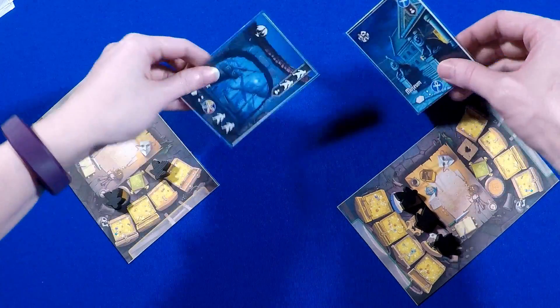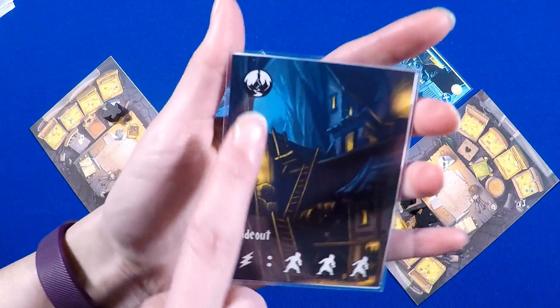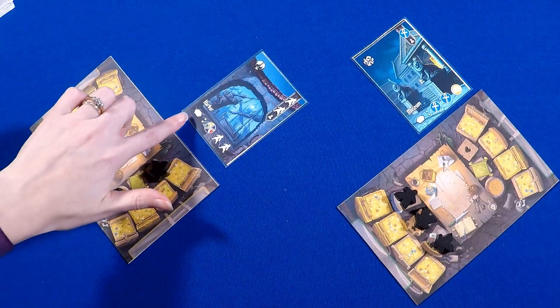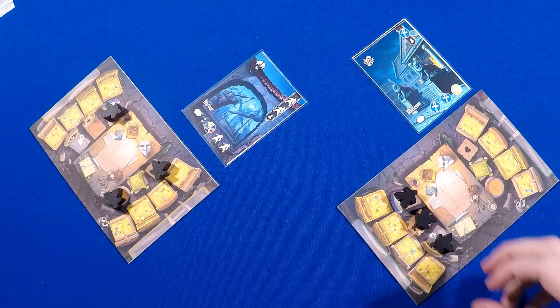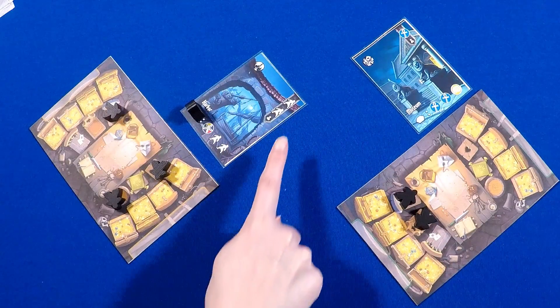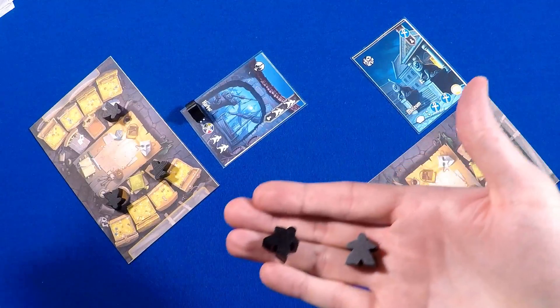The cards you choose are simultaneously revealed. The cards show a location type, and either an immediate benefit, or a place where a thief can go to activate an ability. If an opponent places a thief token on your card, you'll get the owner bonus shown on the top right. You'll draft three cards during this phase.